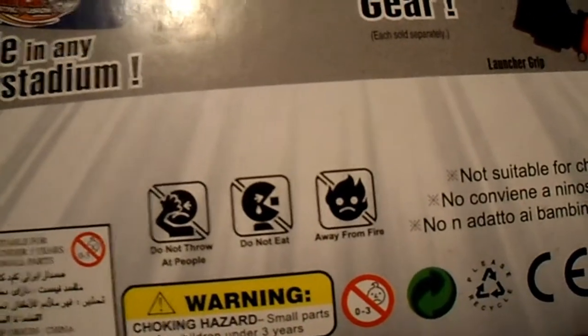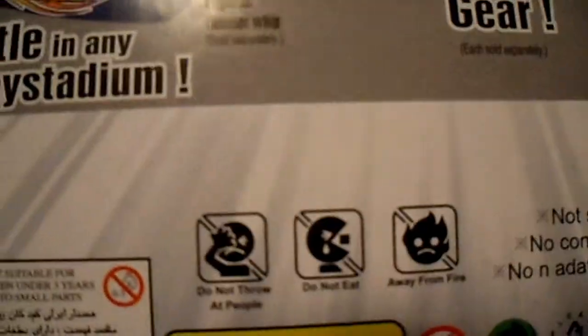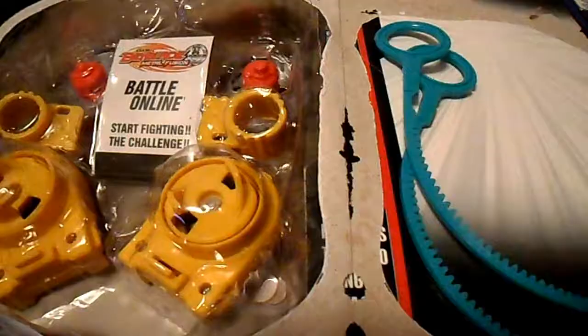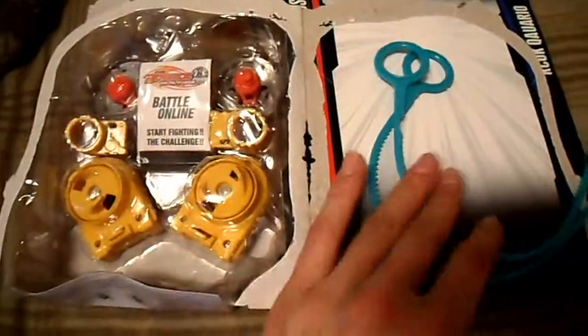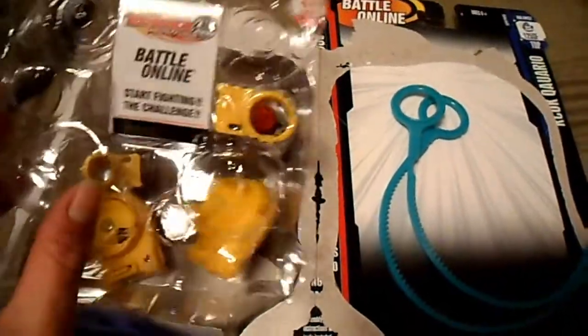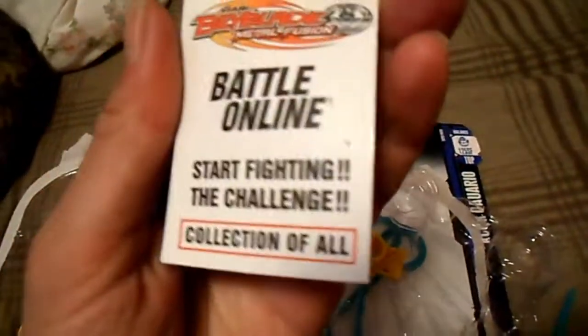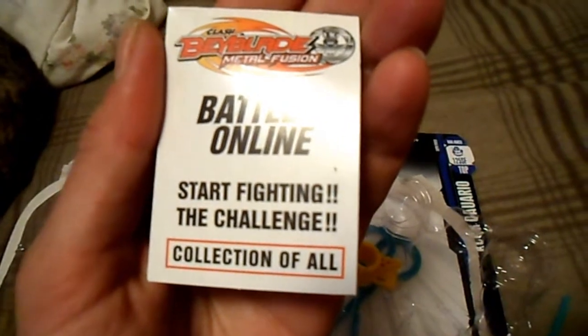And that's what's all on the bottom — they really do not want you to throw this at people, eat it, or keep it away from fire. So that's the packaging. I open the back and it has the two ripcords. This is where it's supposed to show you the code, and it's a blank piece of cardboard. And it says 'Collection of All.'